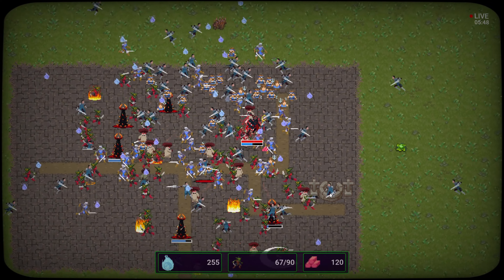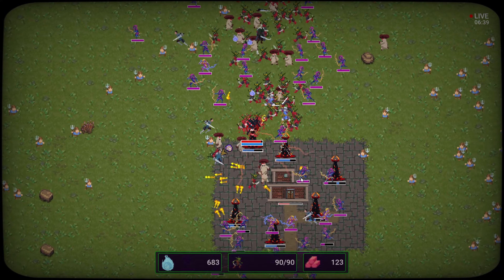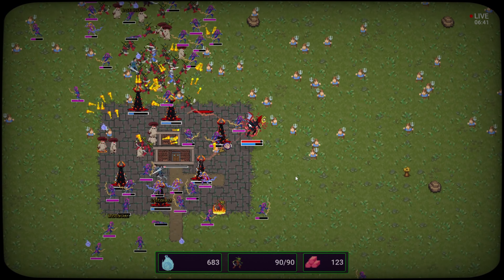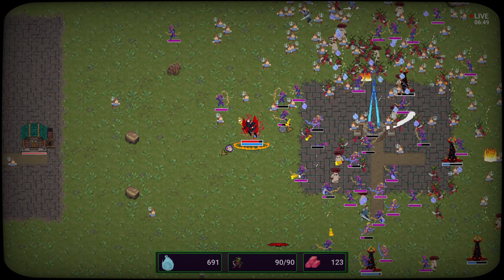Powers everywhere and souls are mine. Now I'm moving a lot faster but we have even stronger sets of enemies — the strongest new village set I've seen so far. Look at all these archers, they're everywhere. Keep summoning our portals though — just gotta overwhelm them.